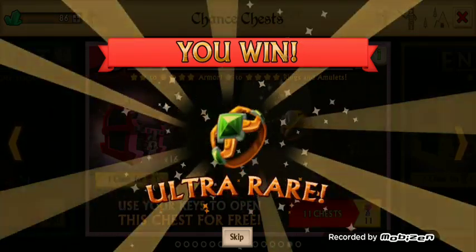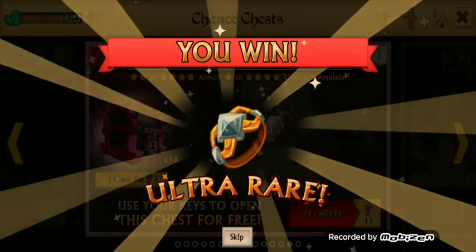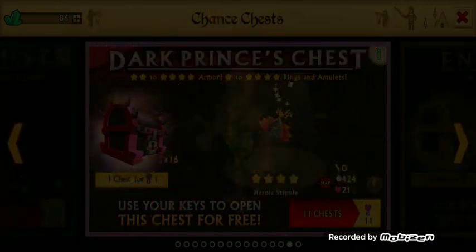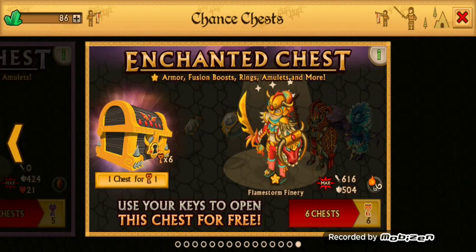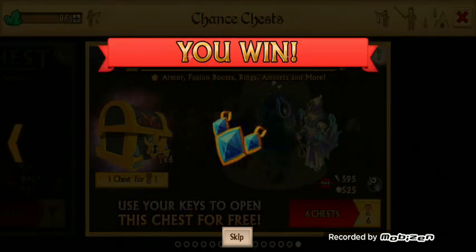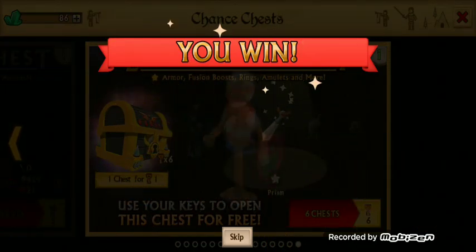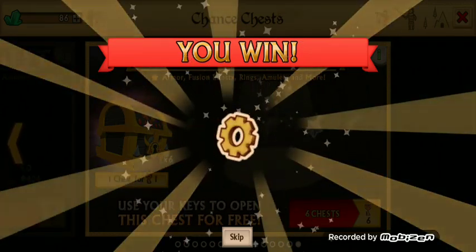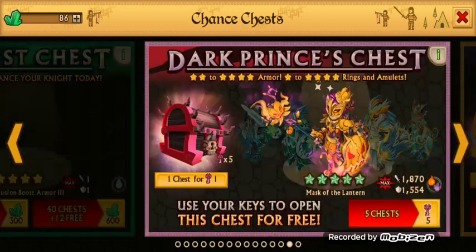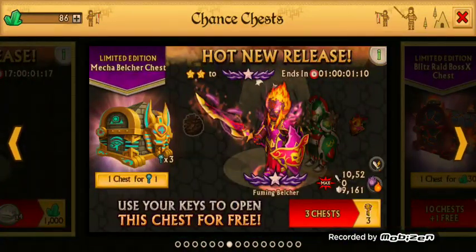And a bunch of small stuff for the fusion fryer. Pointless, but still a key opening video, so we open keys, whatever sets they may contain. Ooh, some more junk. I have to open the gold keys, the dragon keys — we have three of them.